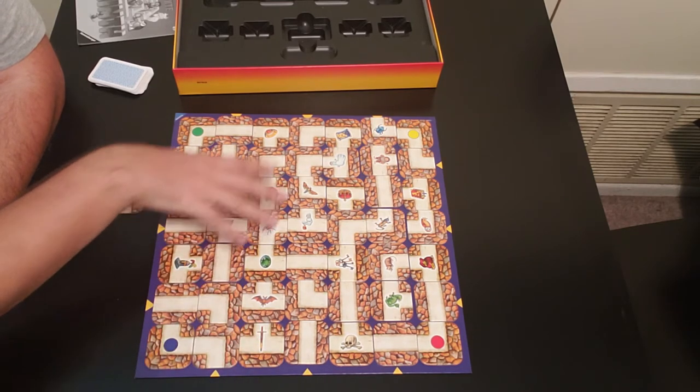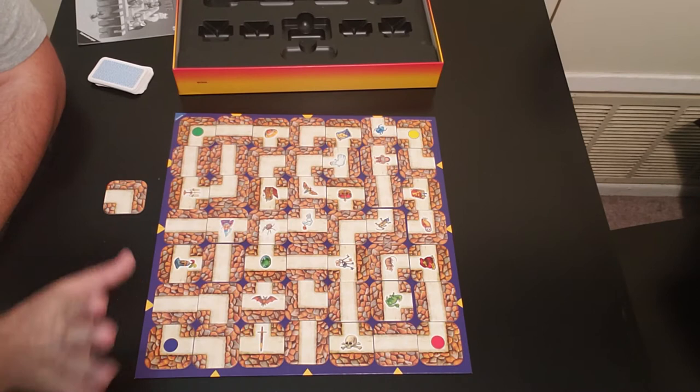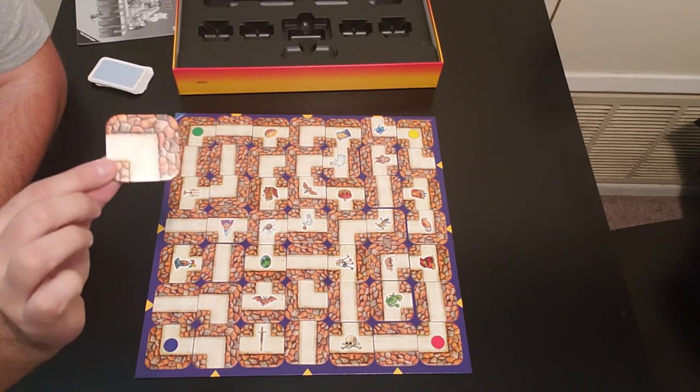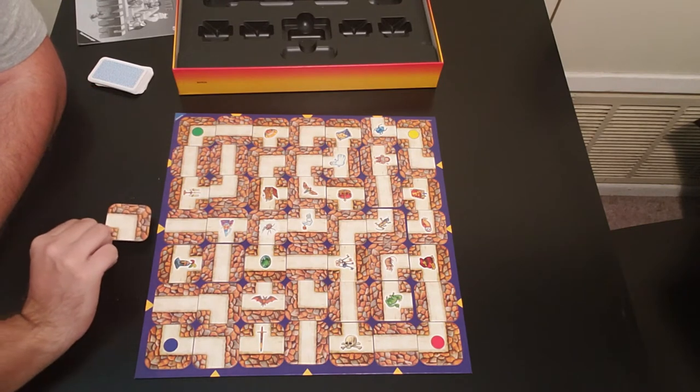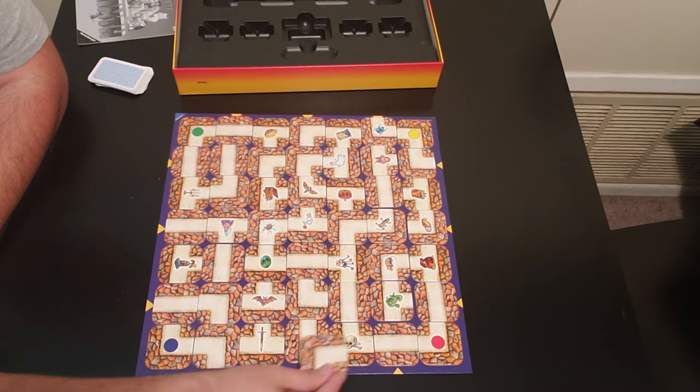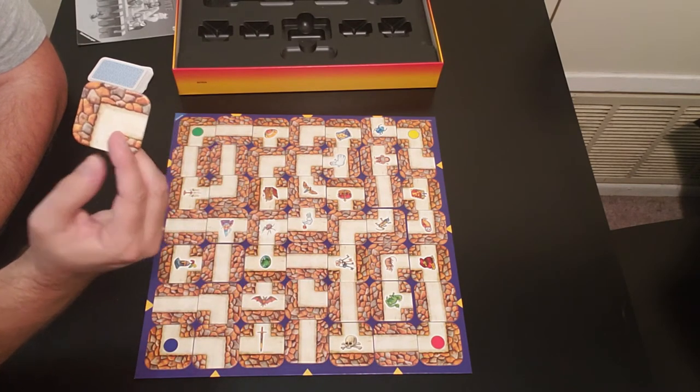So you plug in all the different tiles. There is no order — you just throw them in there. You'll always have one piece remaining, and this is the piece you're going to use to push the pieces where the yellow arrows are. Only the spots with yellow arrows are the loose ones, so you'll always have an extra piece.